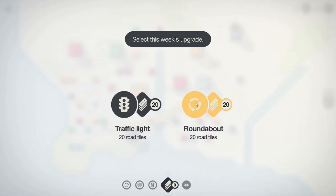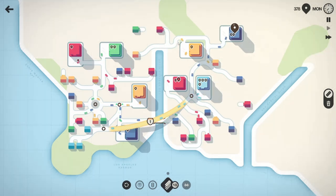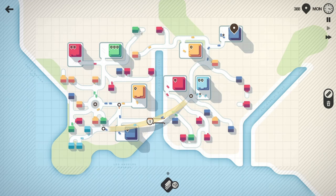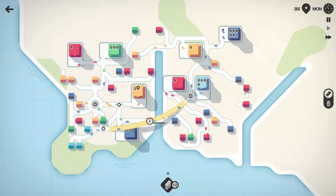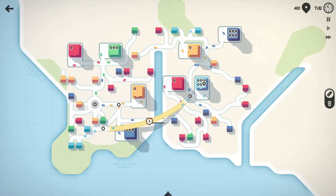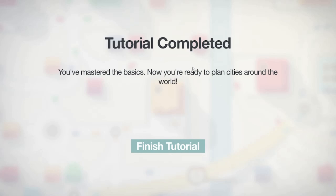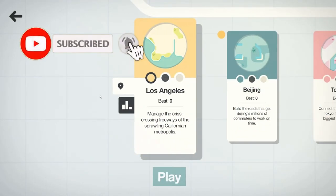Traffic light and 20 — roundabout. Does this go to any red one? It doesn't. I need this to go to green. Come on, get your ticks — there we go. What happened? Oh, that was just a tutorial! Wow, well that was... I like this game, I'm really surprised.